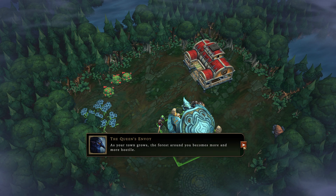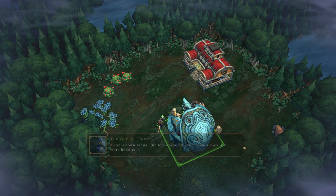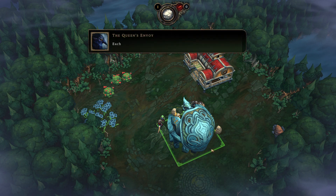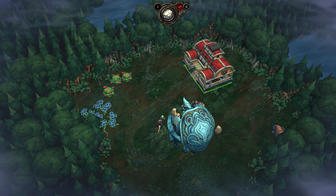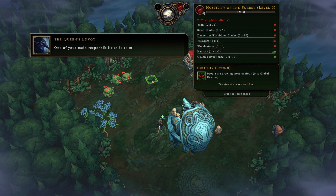As your town grows, the forces around you become more and more hostile. Each hostility level lowers the resolve of your villagers and makes the storm harsher. One of your main responsibilities is to maintain hostility as you develop your settlement. So this here is the hostility panel — you get this panel when you roll over the little red eye icon. This panel is like a pop-up on rollover only.